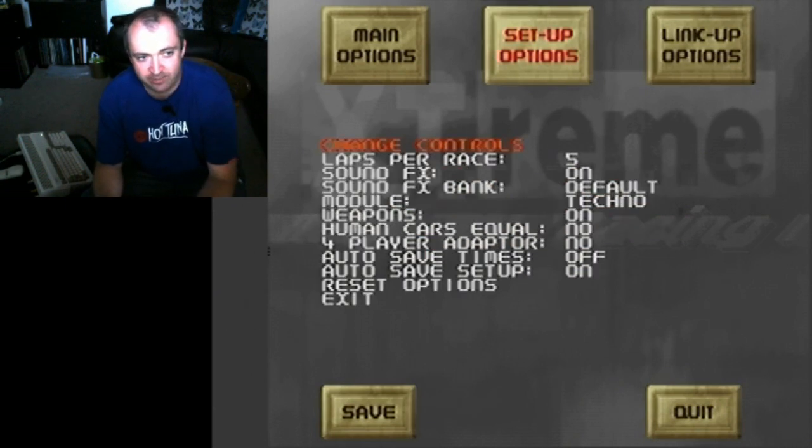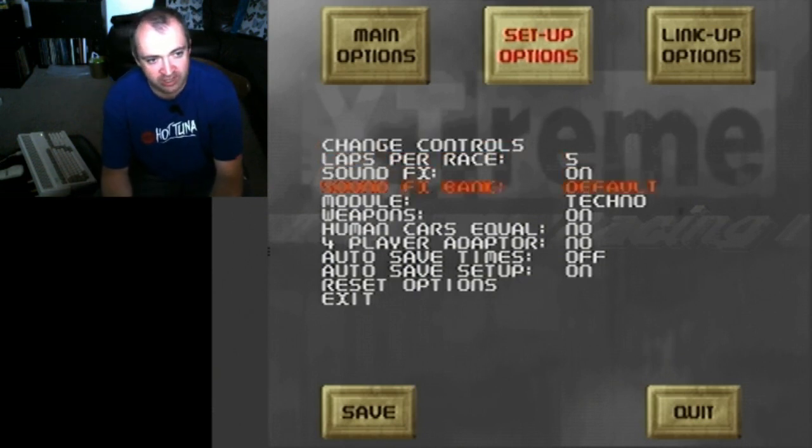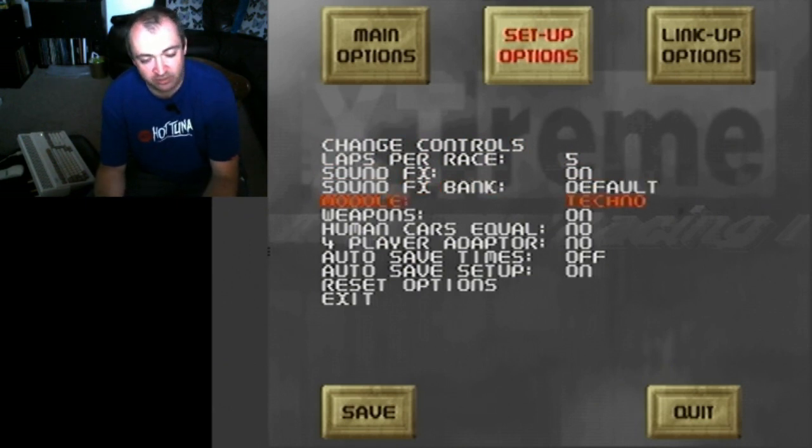We'll go into the setup options quickly. We have the ability to change our controls, change the laps per race, turn sound effects on, and you can even add your own custom sound effects. You can change the module — which is the music that plays. The game uses ProTracker modules. You can add your own as well, but they have to be three-channel mods rather than four-channel, which most are on the Amiga. The fourth sound channel is only for sound effects in this game.